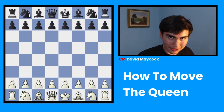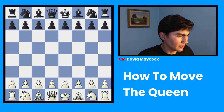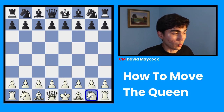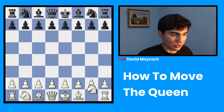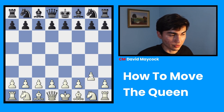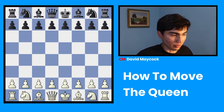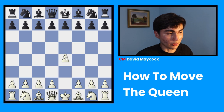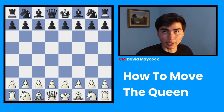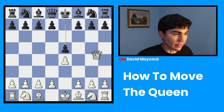The queen cannot jump over other pieces. In chess, there's only one piece that jumps and it's the knight — no other piece in chess jumps. If this knight wanted to move, it could move to f3, jumping over this pawn. You don't have to move this pawn first out of the way and then move the knight — you can move the knight directly. The knight jumps. For example, this bishop doesn't do that; you have to move the pawn and then move the bishop. In the case of the queen, we have to move this pawn first, and then we can move the queen.